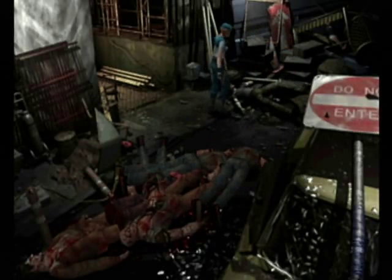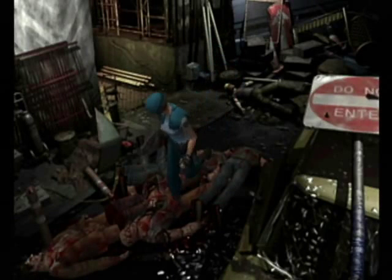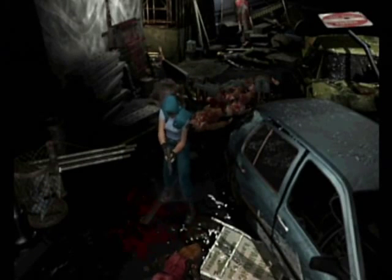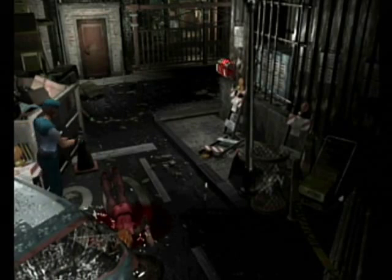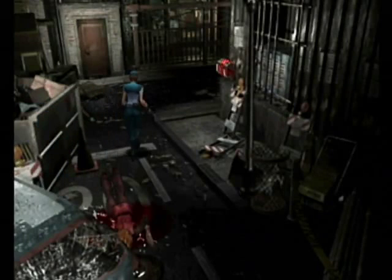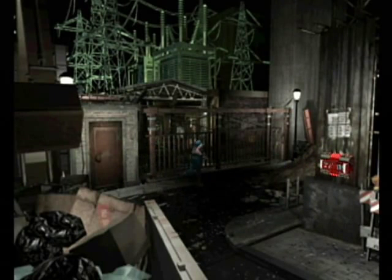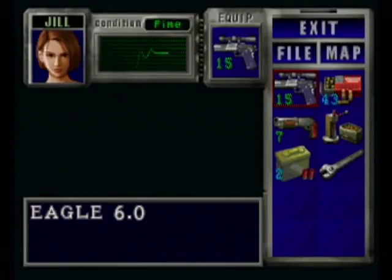I'm going to come back to this body — there should be some more handgun rounds, about 30. That's fine. I didn't think you were dead. I was trying to shoot that — man, this is so much harder with manual aiming. I'll just skip it. I haven't checked these before. The door over there is locked so we have to go to this back door. There should be a couple of red herbs in here.